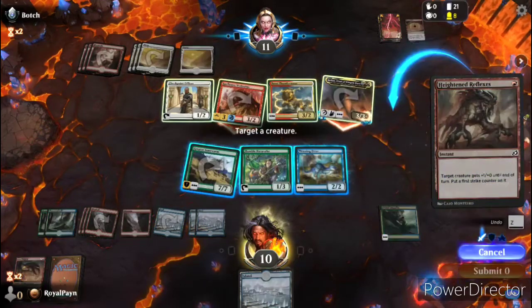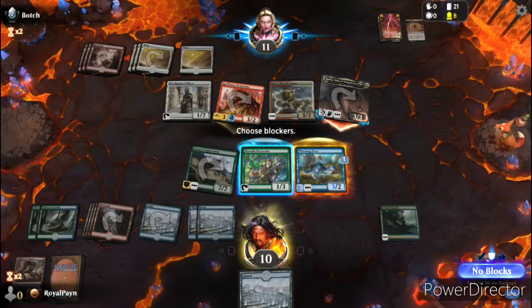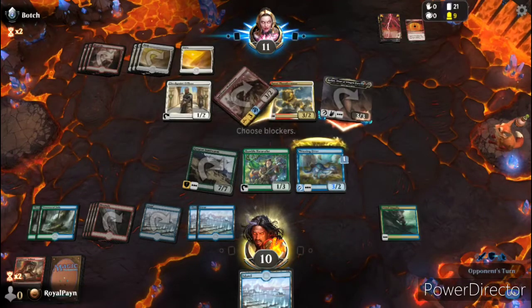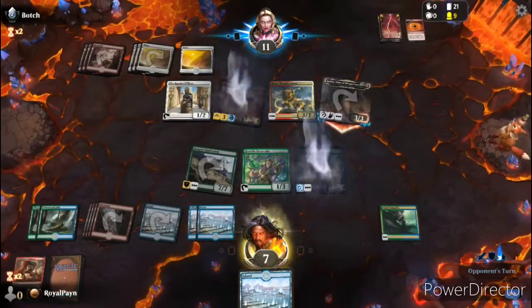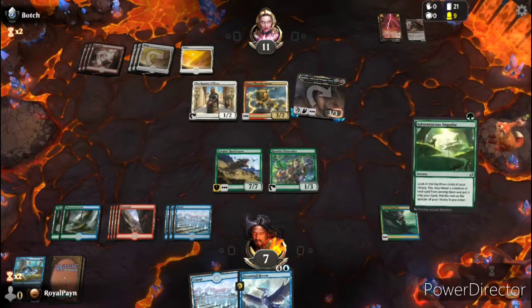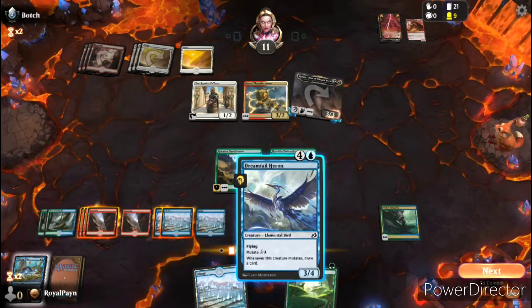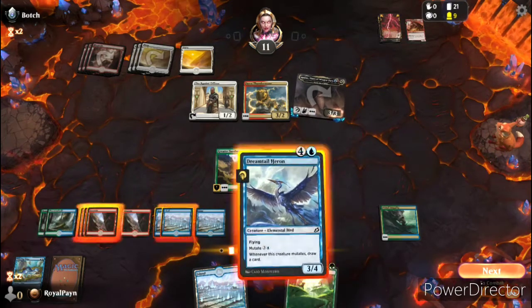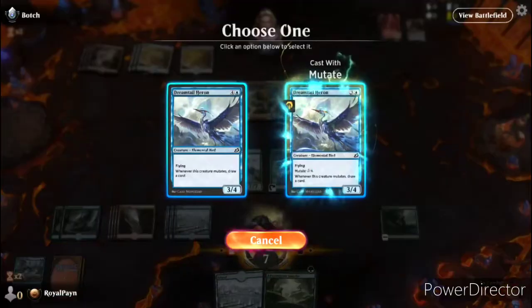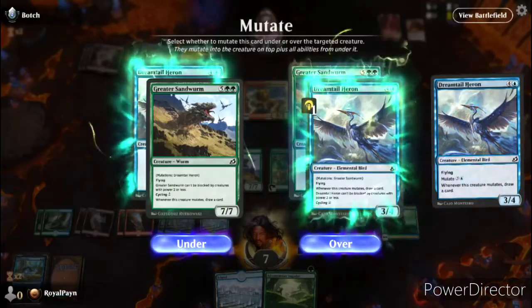I think we're gonna get rid of that Wolverine — it does have double strike right now, but we still kill it. We also still get the extra draw. Now our Greater Sandworm has flying.